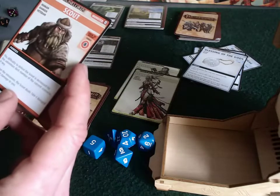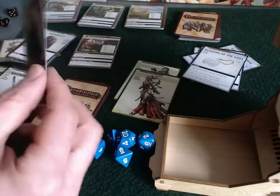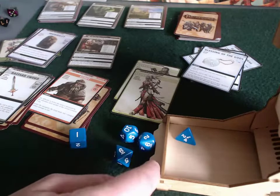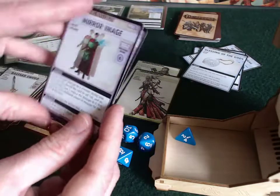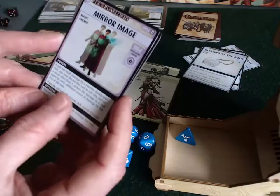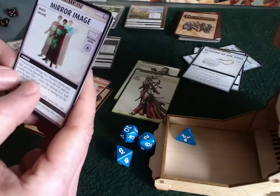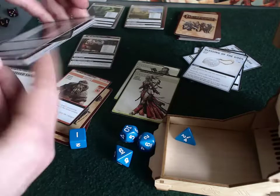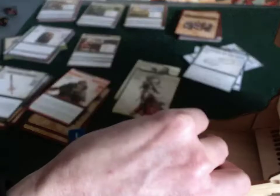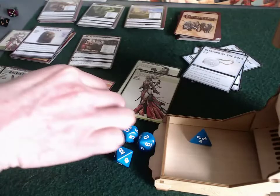Oh wait — before the encounter, the scout deals 1d4 minus 1 ranged combat damage. That's no good. It rolled a 4 minus 1, so 3 damage to Sione before anything even starts. But luckily we have this Mirror Image card. If you're dealt damage by a monster during your turn, you may recharge this card to roll a d4 — anything other than 1 negates the damage. She's recharging it as a spell, rolls a 4, and therefore takes no damage. Boy, did that feel good.